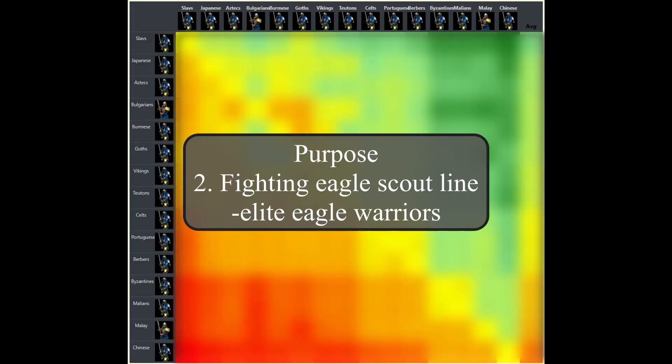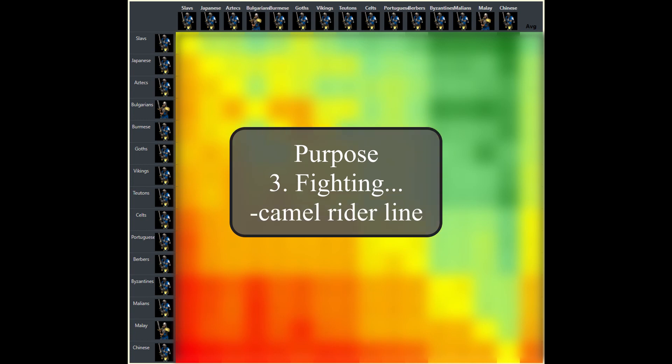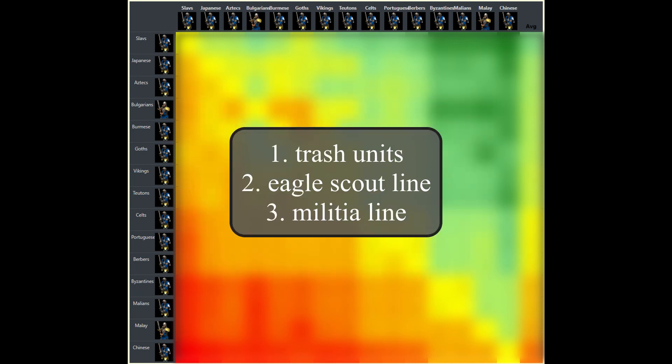The second most common function of the militia line is fighting or countering the Eagle Scout line, so elite Eagle Warriors in post-imperial. The militia line can also be used in other situations - for example, units of the militia line have a reputation of trading cost-efficiently versus the camel line, small groups of unguarded siege units, some unique infantry units like Condottieri or Huskarls, and buildings, although they also receive a lot of damage in return due to their relatively low hit points and pierce armor. But for this video, let's stick to three applications of the militia line: fighting trash units, the Eagle Scout line, and other members of the militia line.